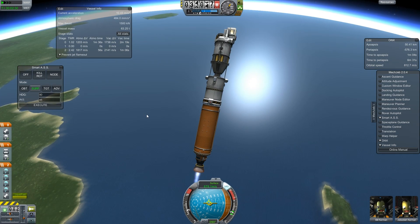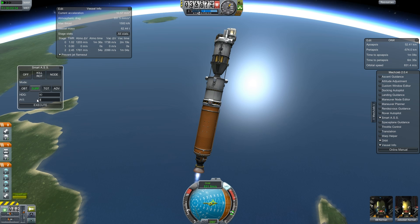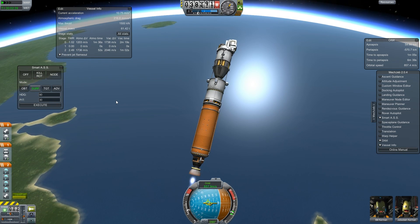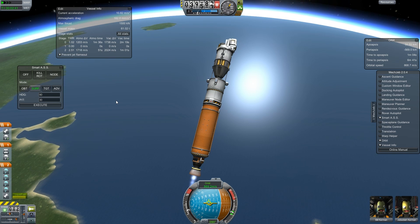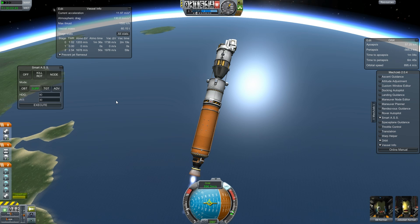You wouldn't be able to see the parachutes coming out from this altitude. If we get up to orbit fast enough though, I might be able to switch back and watch them. Get a little bit more throttle — apoapsis is 57, good.